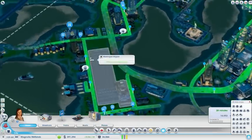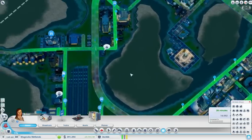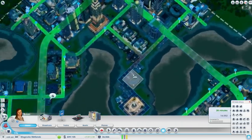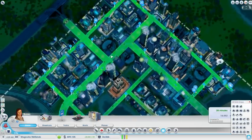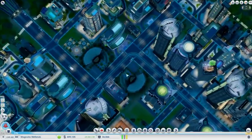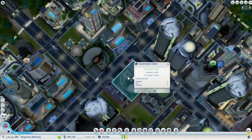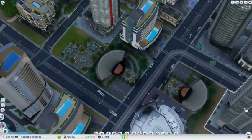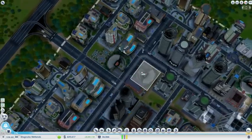I put my bus station a bit far away just to ensure that low wealth and medium wealth visitors aren't affecting me. Most importantly is this sector — to prevent cars from going in loops, I put two parks here so that no customers will go round and round.